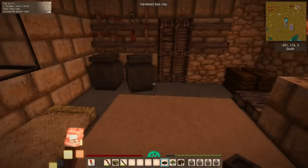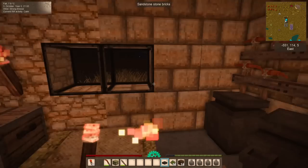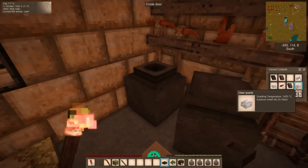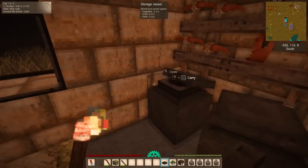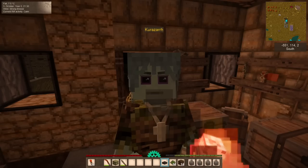To make lanterns we need glass, and we only have enough for about four lanterns since you need two glass per lantern. You can use clear quartz in place of glass. I realized we could pull out our windows, saw them in half, replace them so they look nicer with some depth, and then have extra glass left over for our lanterns. Kurazar, you're a genius! That's what we're doing.